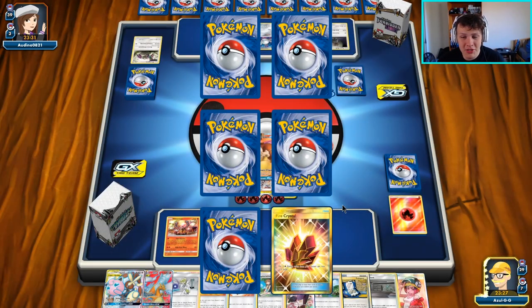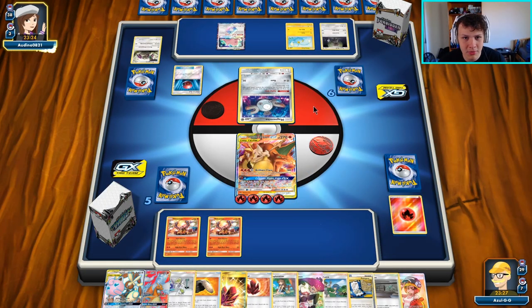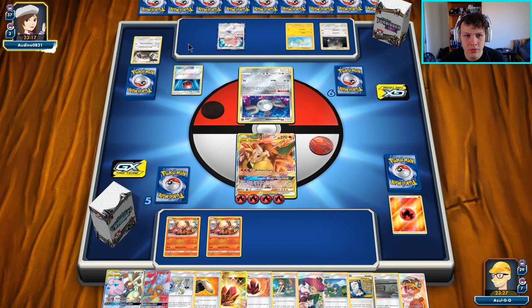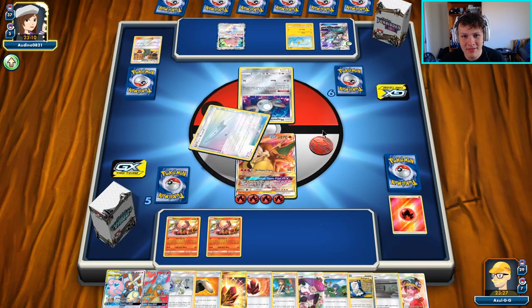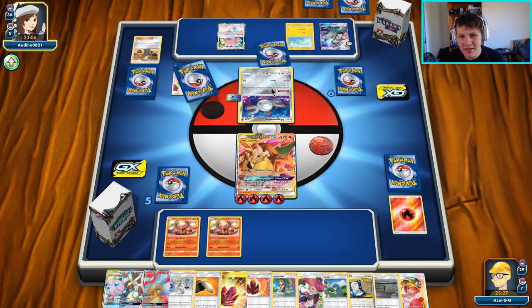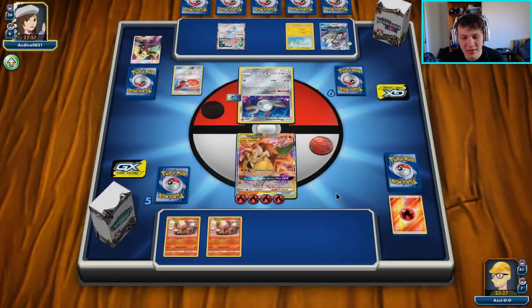I have no idea where this game is going. They've got this Beldum which I assume will evolve into a Magnezone, and they also play Silvally — which means we want to set up Flare Strike to start potentially one-shotting these things. Flare Strike is our game plan here. There's Lieutenant Surge's Strategy — then Cynthia. Still no idea what they're playing. They definitely play Magneton that allows them to search your deck for three supporters.